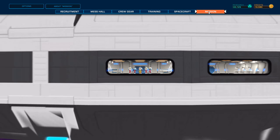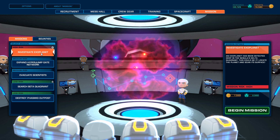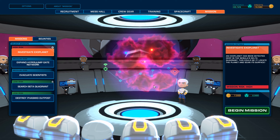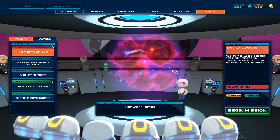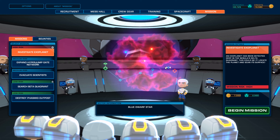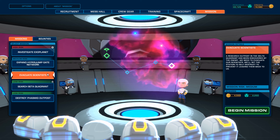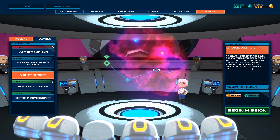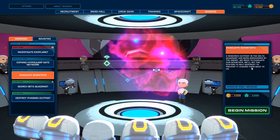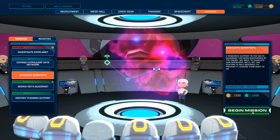I think that's about it. We can go and do a mission. Investigate exoplanets — look at that. An exoplanet has been detected deep in the nebula's delta quadrant. Or, evacuate the scientists — yeah, let's do that. A research outpost in the delta quadrant has been discovered by the enemy. We need to evacuate our scientists. We'll set the station to self-destruct to prevent them leading back to us. Let's do that then.